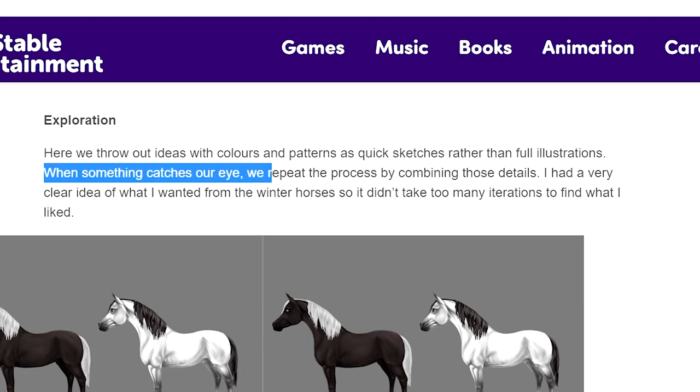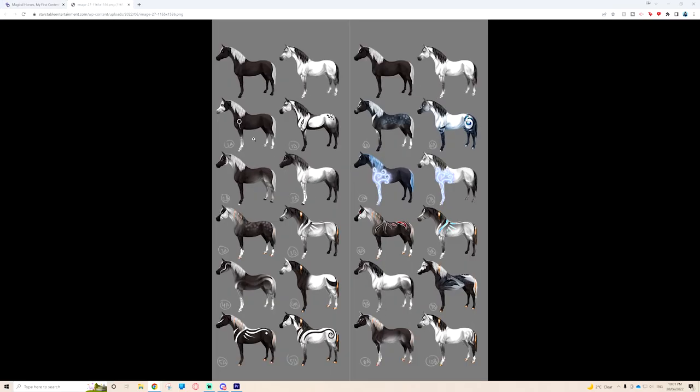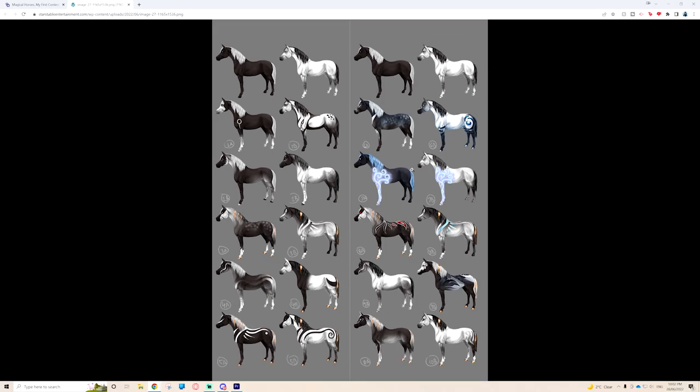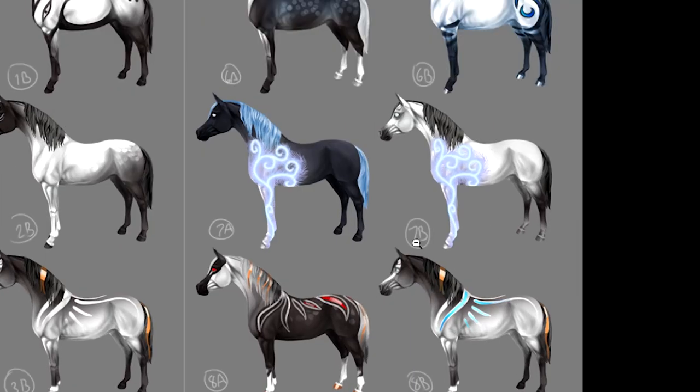In the exploration phase, they throw out ideas about colors and patterns as quick sketches rather than full illustrations. When something catches their eye, they repeat the process by combining those details. I find these so intriguing to look at, and I feel like it must be challenging for them to release concept art like this because people will inevitably comment wishing they'd chosen a different version.